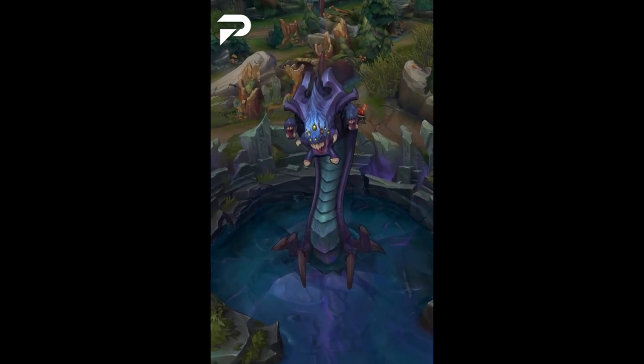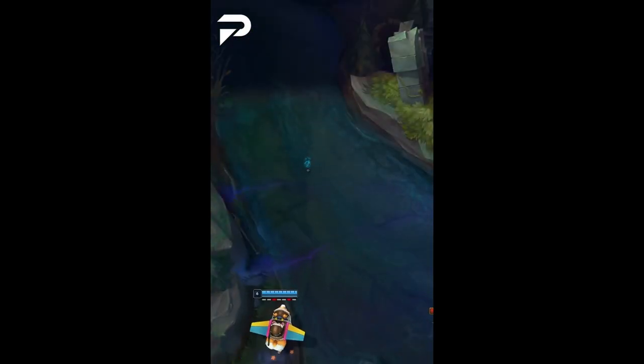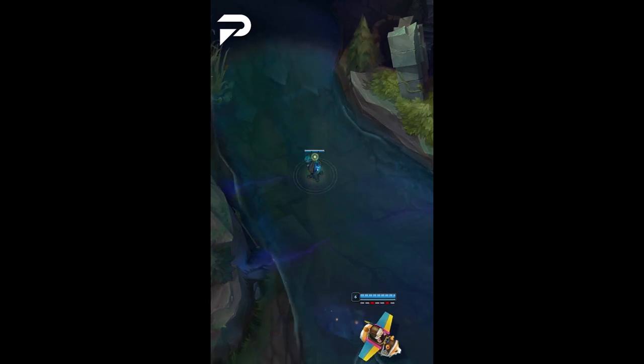Our second ward spot is perfect for having vision of baron while avoiding pinks and sweepers. With this sneaky ward, you'll know when the enemy starts baron, which is more than enough information. Make sure that you don't place it too close to the baron pit.